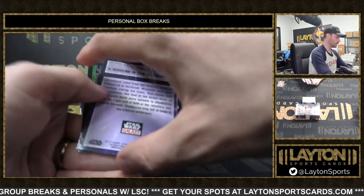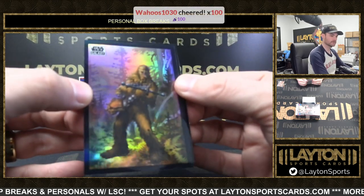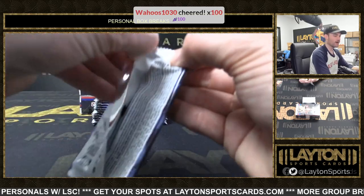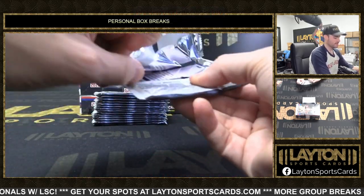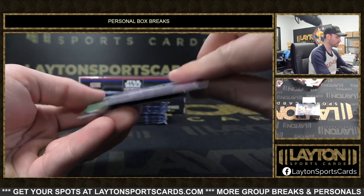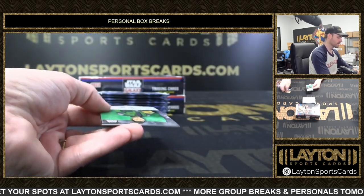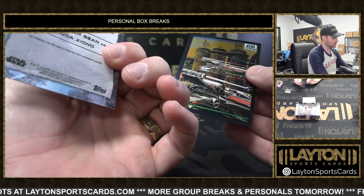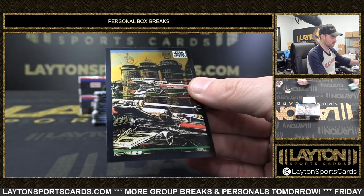Part two — Wookiee in the Wilderness Refractor. Nice. Thank you for the cheer. It's like a card redemption. Auto's coming up here — it's a green auto after this. It's a green Kazuto Ziono Auto, 2 of 99. Christopher Sean. Oh, I thought Wreck-It was the auto first.